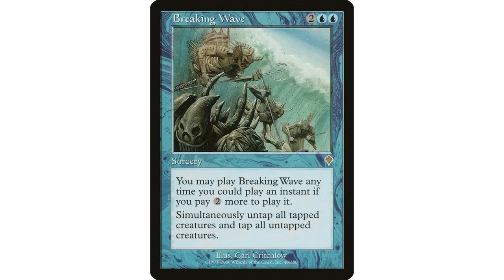Number seven is Breaking Wave - two blue blue sorcery - which sort of works together with Brawl in an interesting way. You may cast Breaking Wave as though it had flash if you pay two more mana, so you can cast it at instant speed for six mana. It has an incredibly unique effect with the keyword 'simultaneously,' which you don't see on Magic cards very often.